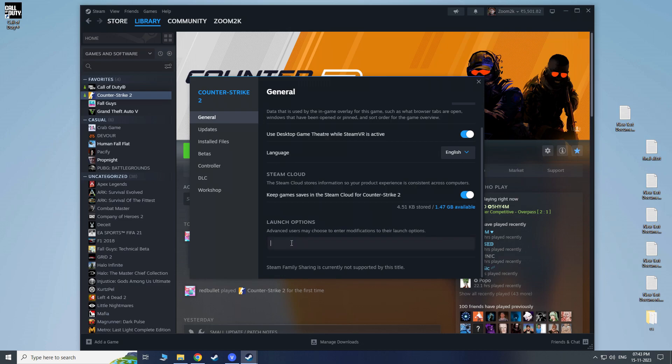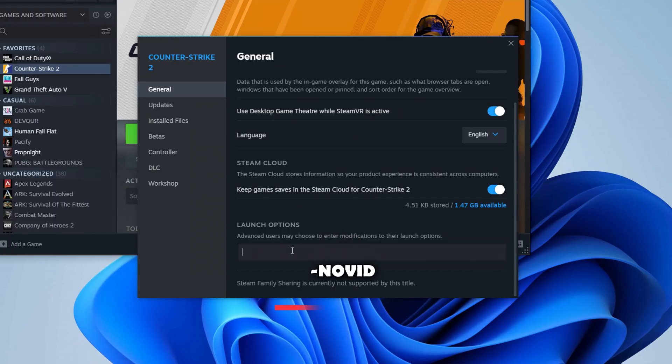Now follow and copy all commands: -novid to remove the CS2 starting logo intro, which makes the game launch a little bit faster; -high to launch the game with max priority; -freq and put the number of your monitor refresh rate.